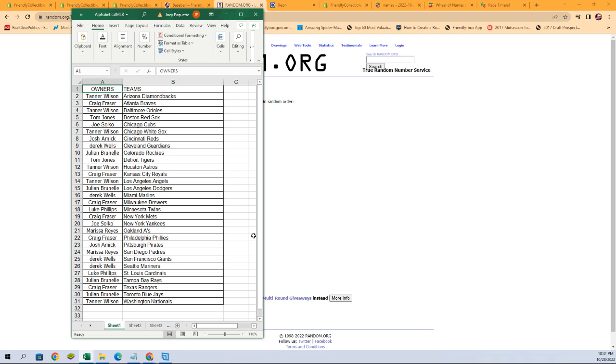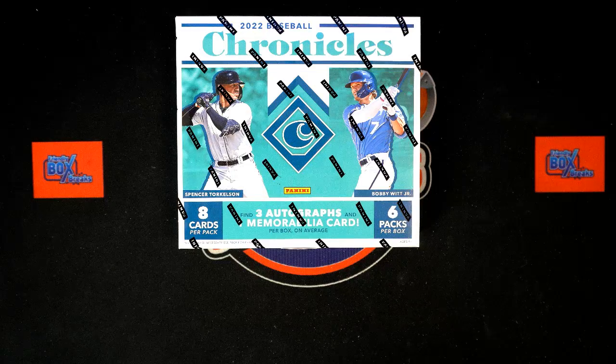Derek W with the Mariners, Julian B with the Rays, Tom J with the Red Sox — and Joe S with the Yankees. I'm not seeing any trade talk, so let's switch over, add this list to our screen, and we will dig in.